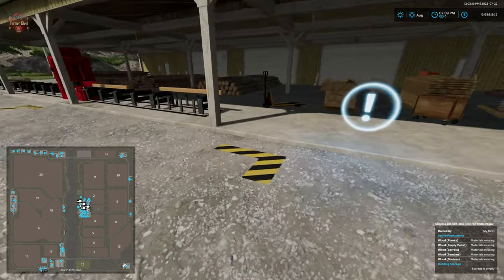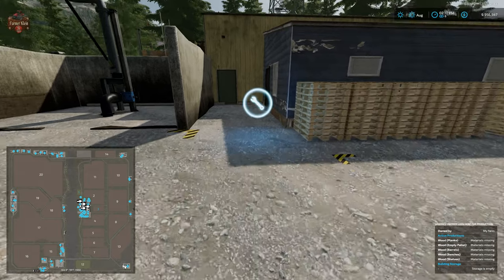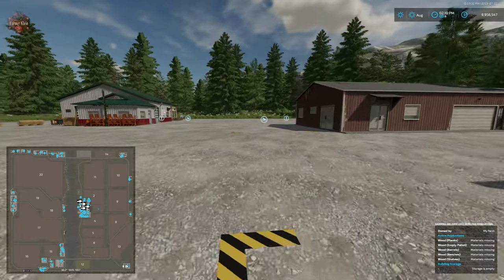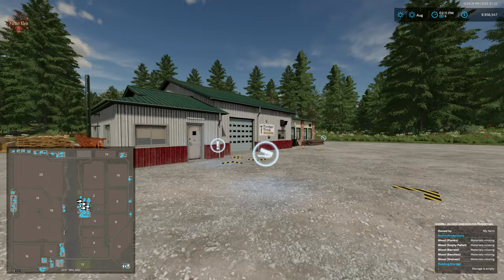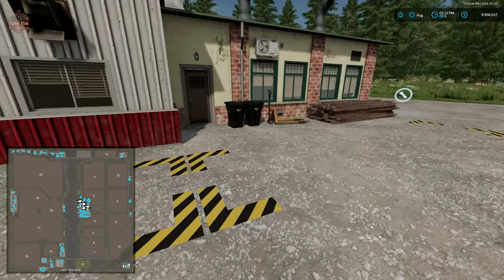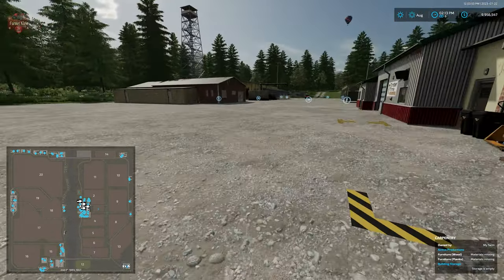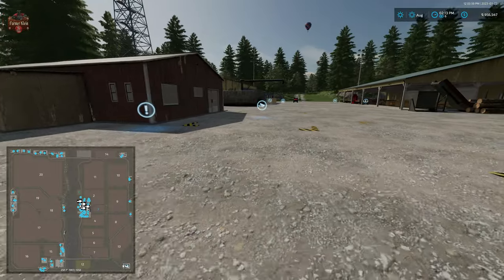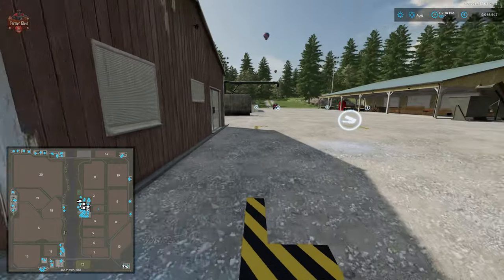Here at the sawmill we have a wood sell point, dump point, spawn point for pallets, interactive icon, and wood ship point. At the carpentry we have a dump point, wood sell trigger, pallet spawn point, and interactive trigger. Then there's also a general wood sell trigger — if you just want to get rid of wood without putting it through a production, you bring it right here and sell it.